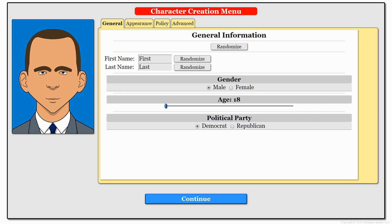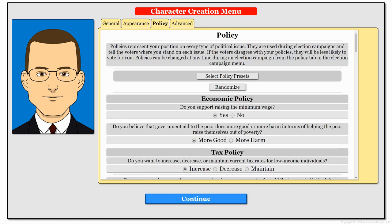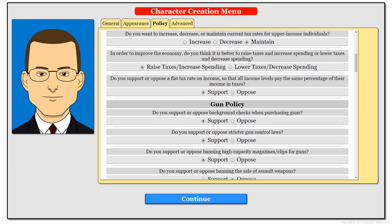Now I'm going to explain why. This game allows you to create a politician completely how you want. You can randomize his first name, his last name, create some general information about him. You can make him a Democrat or a Republican. You can even mess with appearance, and once we get into policy, this is where things get just amazing. You're actually going to be filling out a questionnaire about what you agree with, disagree with, and how you'd like to run politically.